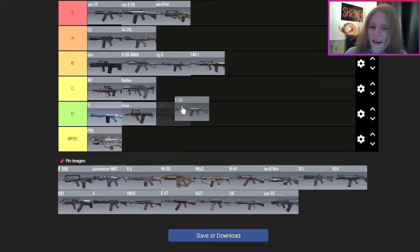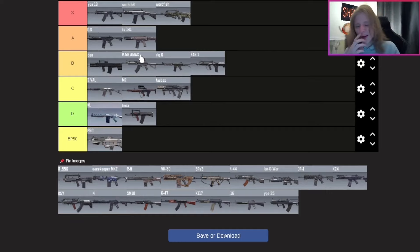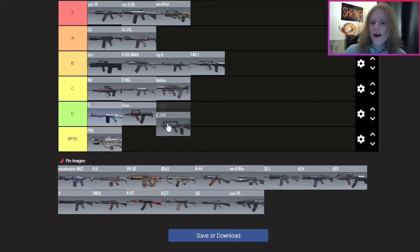The AS VAL — I'm going to put it top of C tier. I meant to mention this when talking about the CR 56 AMAX, but it's cool that the CR 56 has marksman magazine attachments for long-range kills. The sniper magazine on the CR 56 is really nice. However I would not use the AS VAL above the CR 56 AMAX with a marksman build, and I'd probably put the AS VAL behind the EM2 in C tier since I'd still rather use the EM2 over the AS VAL generally.